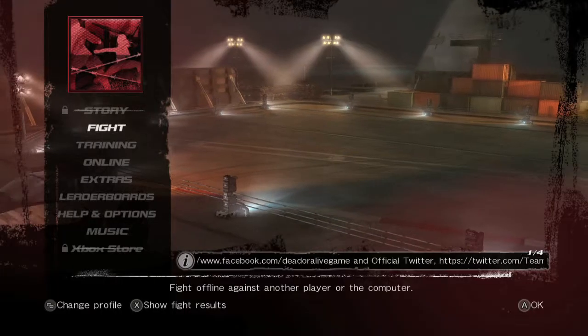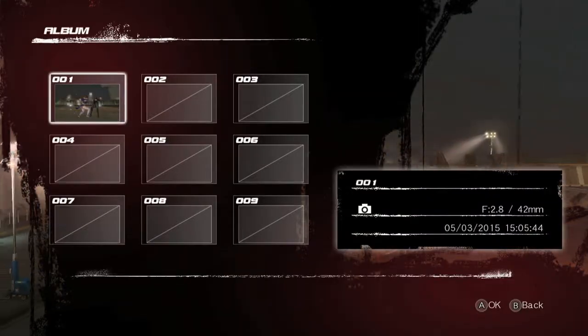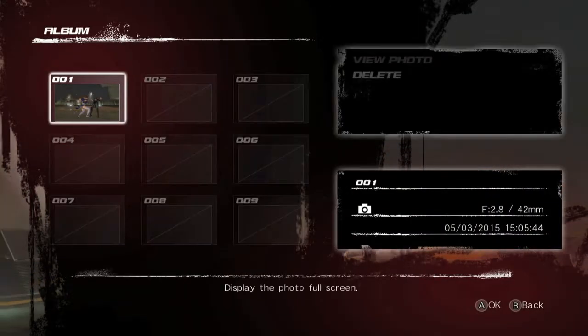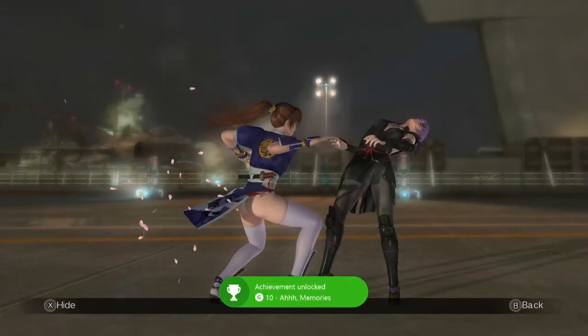After that, you want to exit out of the fight, and then head back down to Extras, go to Album this time, and then click on your photo by hitting the A button, and then View Photo. It should load. Once it does that, you should get another easy achievement for another 10 gamer score.